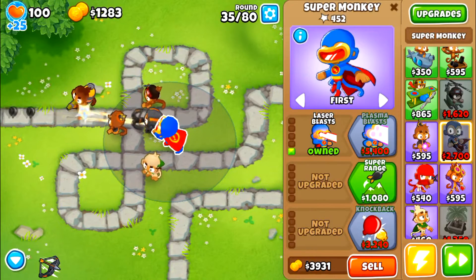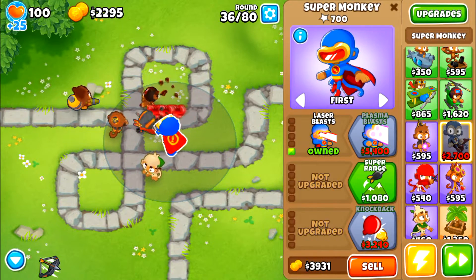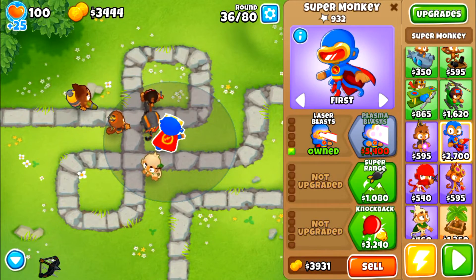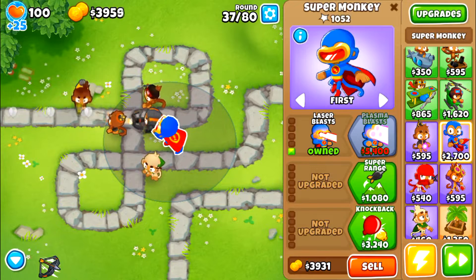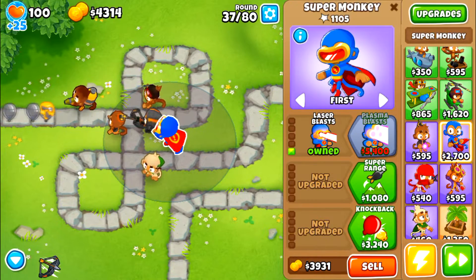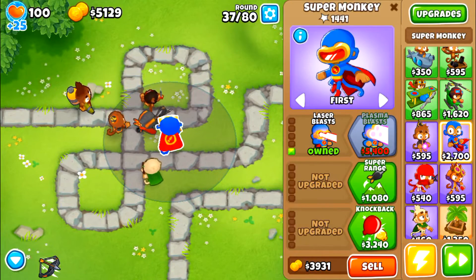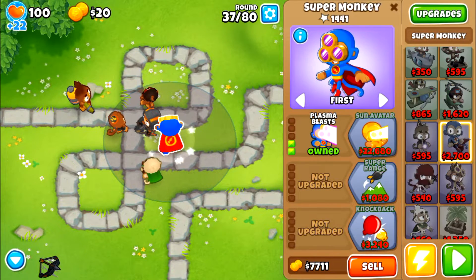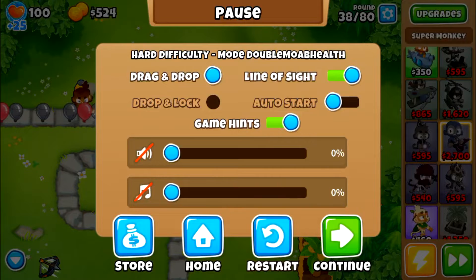After round 40, I use a stalling option. There are a lot of ways to stall balloons in this game. There are a few ways to stall MOABs, but those ways are incredibly good. The best way, in my opinion, is the heli pilot with its ability to literally bounce MOABs off of itself — it literally stops them right in their tracks. Here I'm saving up for plasma blast. A balloon went by, but that doesn't matter. Plasma blasts are just about the best super monkey upgrade, no matter what you do.